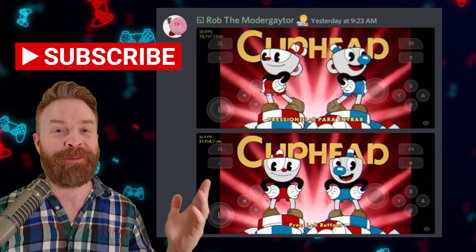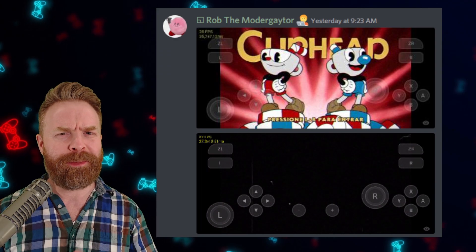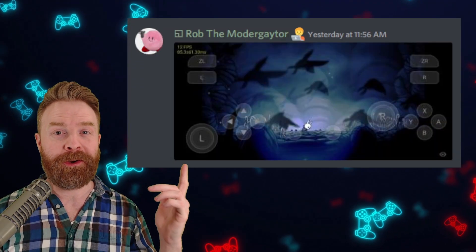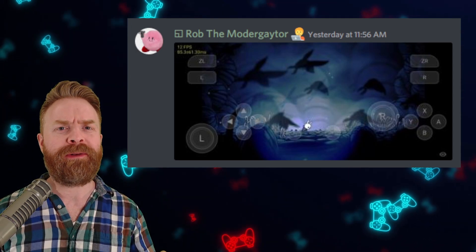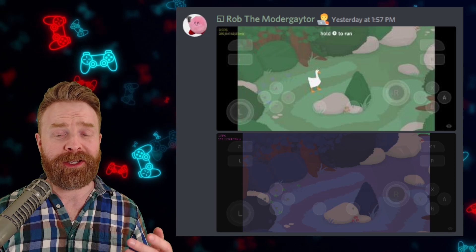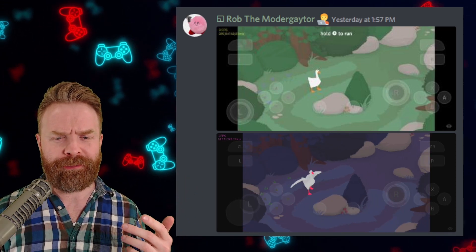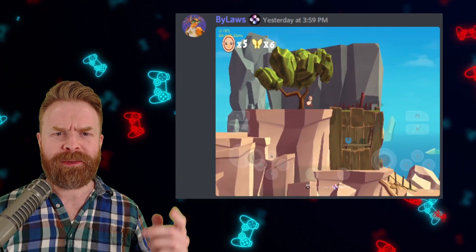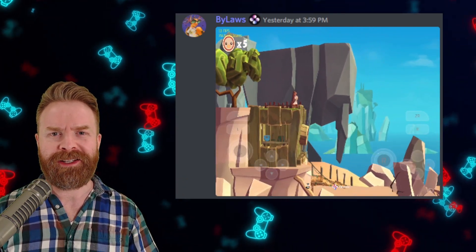Cuphead is up and running. A lot of people have been asking for Cuphead, and well, it boots. Hollow Knight is currently bootable, running between 12 and 15 frames a second. The surprise smash hit game involving a goose also boots, although the frame rate on this one is a little bit hit and miss so far.